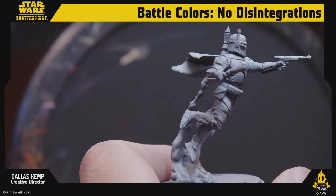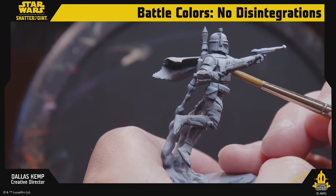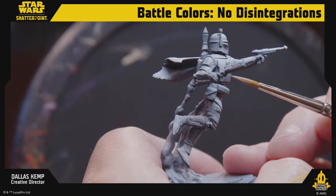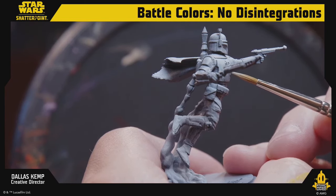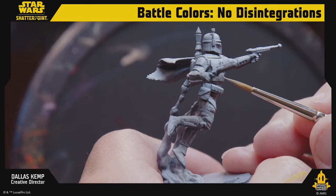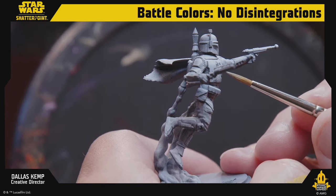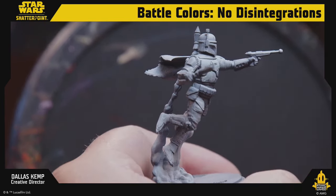So we're going to do prototype Boba! I want to start with a light blue mixed with some of the whites. There's a little yellow on my brush tinting everything — that's okay, I don't care.